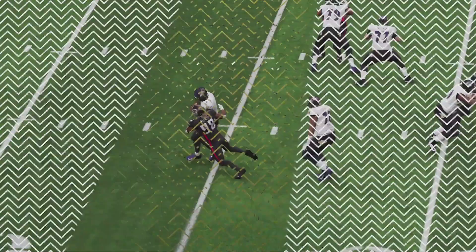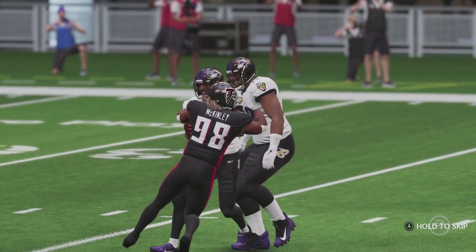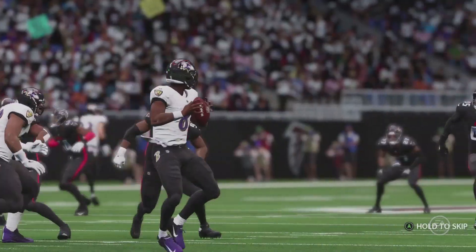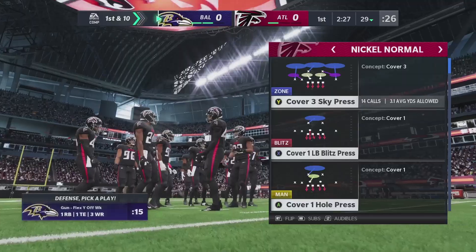The Madden 21 cover athlete Lamar Jackson is the fastest quarterback in the game. His speed and athleticism is a headache for defenses in real life, as well as the virtual gridiron. In this video we're going to show you some game tactics to stop Jackson and other mobile quarterbacks.